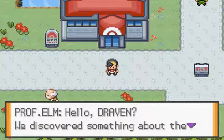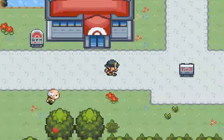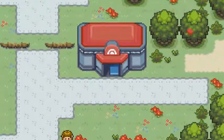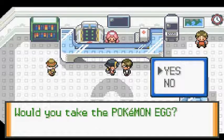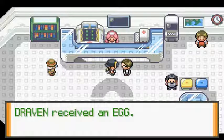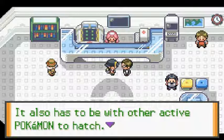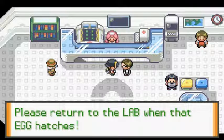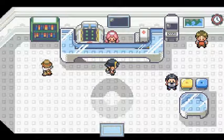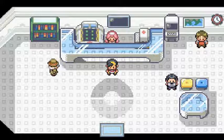We're going to go talk to that guy and see what he has to say. He says: 'Draven, long time no see. Professor Rosa and the egg — it also has to be with another active Pokemon to hatch. You're the only person we can rely on. Please return to the lab when the egg hatches.' Alright, that does it for episode four. It has been an adventure, and I hope you guys are entertained. I'll see you guys next time for the next episode of Pokemon Liquid Crystal!